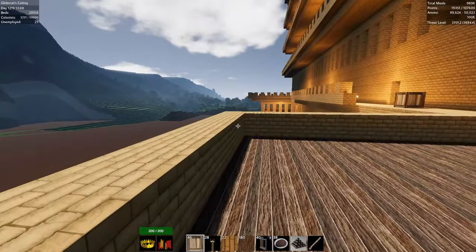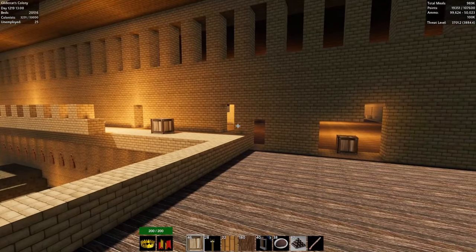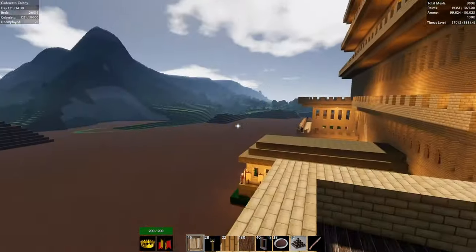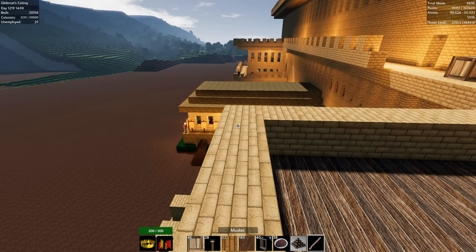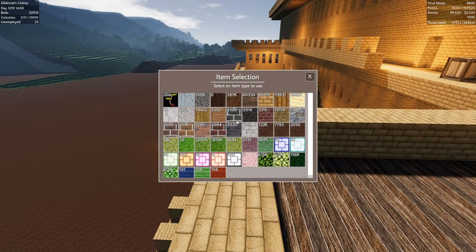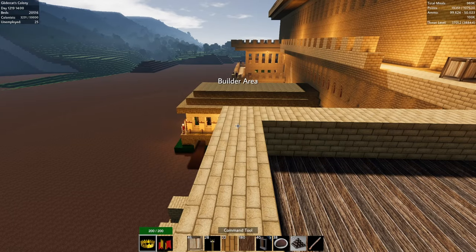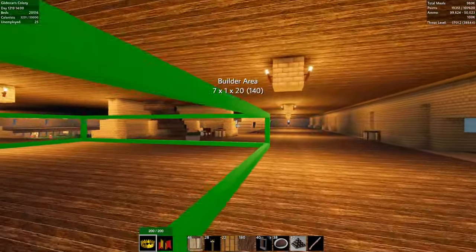We might — we'll have to experiment, like I said. Let's do a building designation. It may take a few attempts. Construction, builder, mud bricks. We're going to start right there. Bam. We are going to go all the way up to the top.